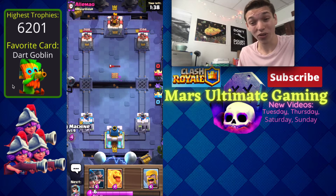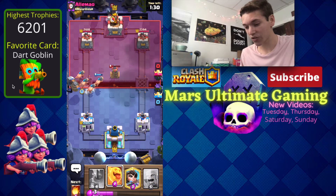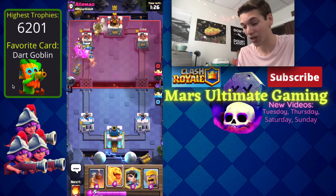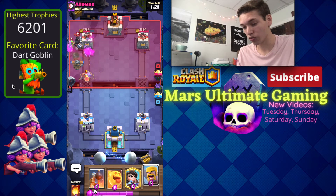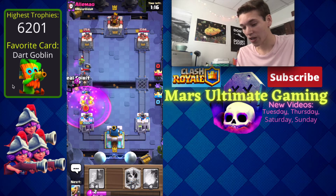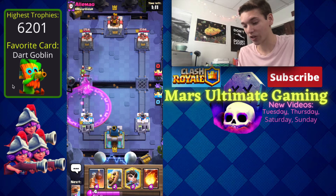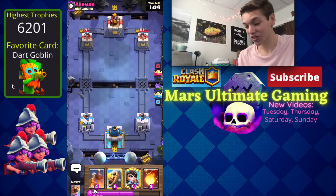We get the tesla pretty low, so we're going to go flying machine and then royal hogs in front of this tesla — it's going to get a couple hits in but the flying machine is taking out his goblin gang and the royal hogs are getting damage. He's down to 1754. Then we'll go in for some barbarians. I wanted to use a heal spirit there to make sure that dark prince didn't charge into the barbarians, but that dark prince still kind of wreaked havoc.